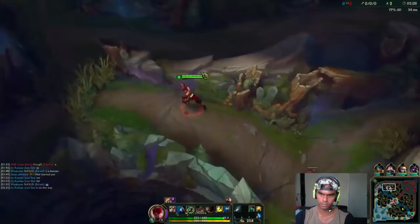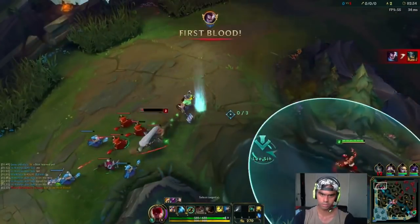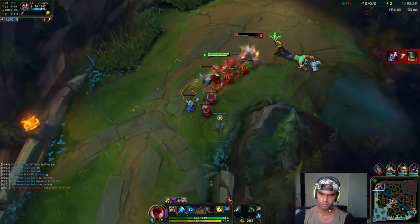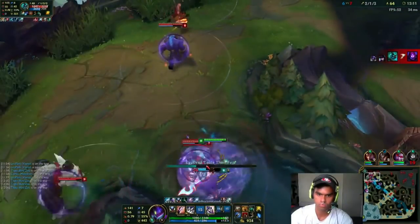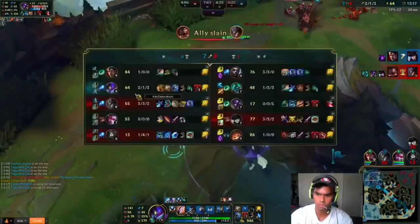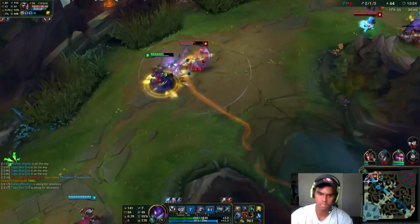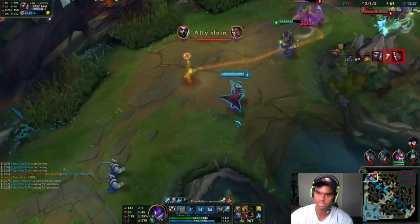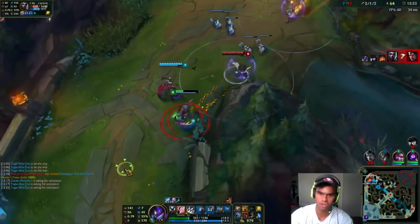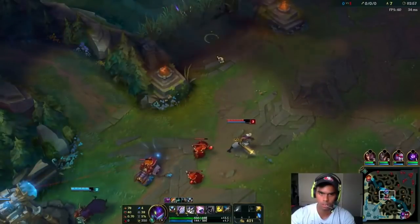If you're a low elo jungler — bronze, silver, or gold — I have some great news for you. At the end of this video, I'm going to give you one of the best strategies you can use to become a better jungler and climb the solo queue ladder. I actually learned this strategy from one of the top music schools in the world called Meadowmount. Students there are reported to learn things 500% faster than everyone else — a year's worth of material in only seven weeks. I used this strategy when I was silver and after implementing it, I climbed from silver to diamond in only three weeks.